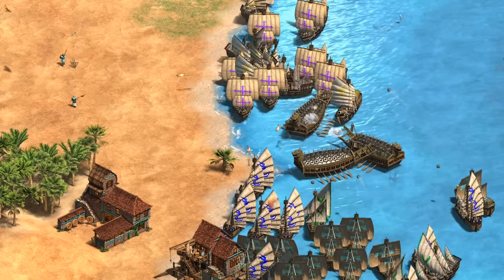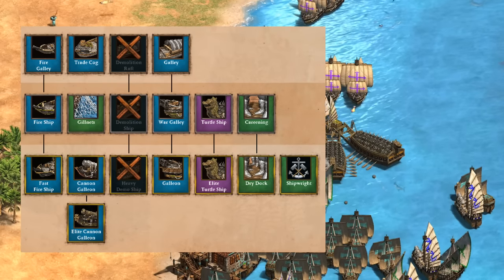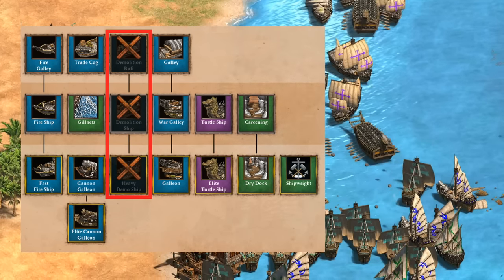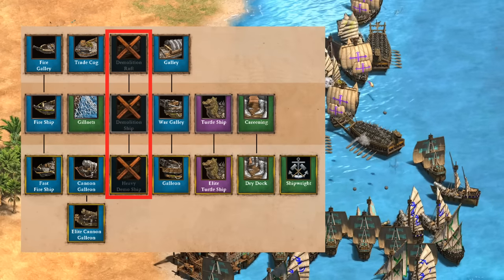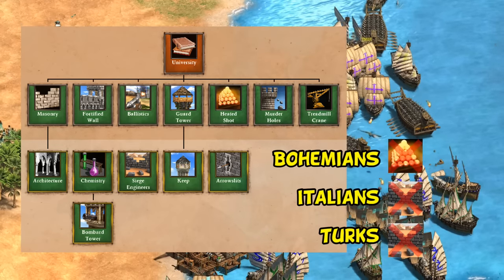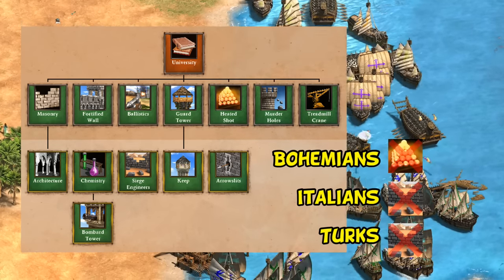Next up for the Koreans, something that all too often surprises me in game: they're the only civilization without the demo ship line. On the flip side, they're also the only civilization with the full university tech tree. Bohemians, Italians, and Turks almost share that title but are each missing one tech.